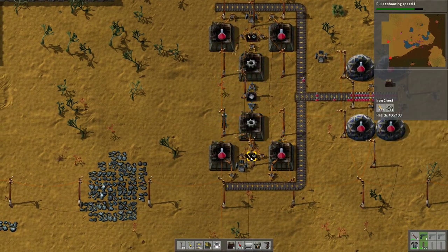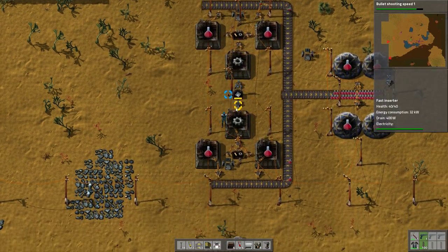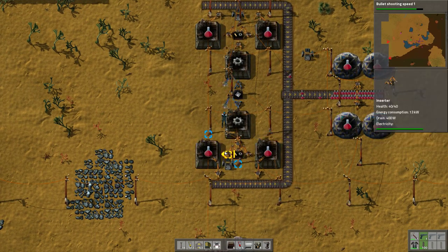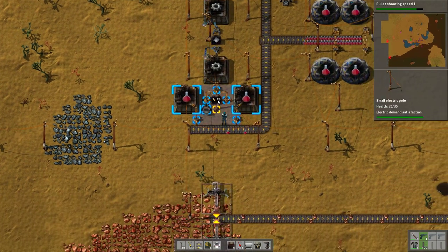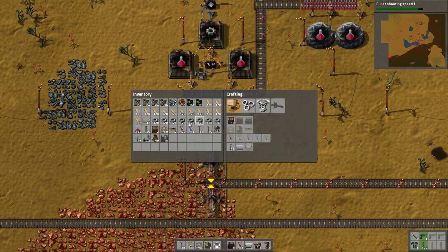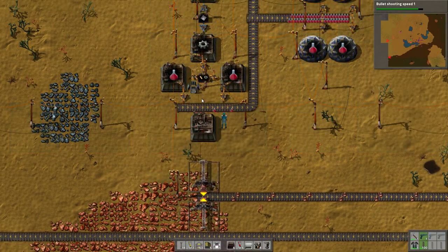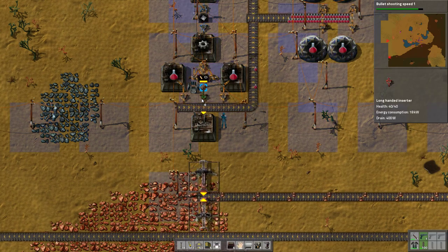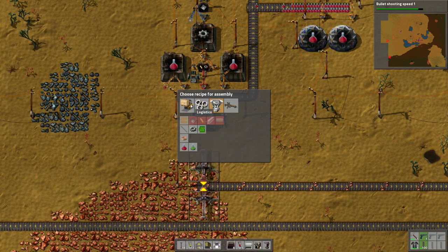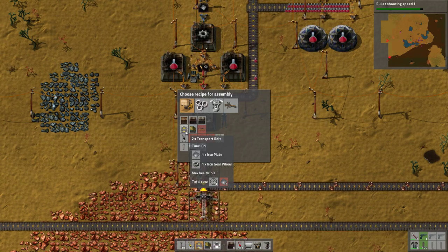We are making iron gear wheels right now, and we're actually building up a stockpile. These can outproduce the consumption. So if we wanted to, we could take iron gear wheels from there, and I could even put down an automation unit. We could use a long-handed inserter to grab from there. Iron gear wheels and what? It takes iron gear wheels and iron plates.